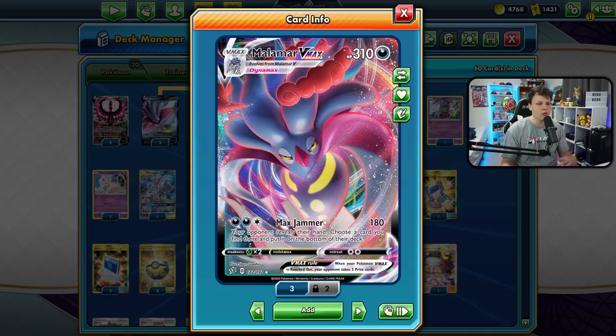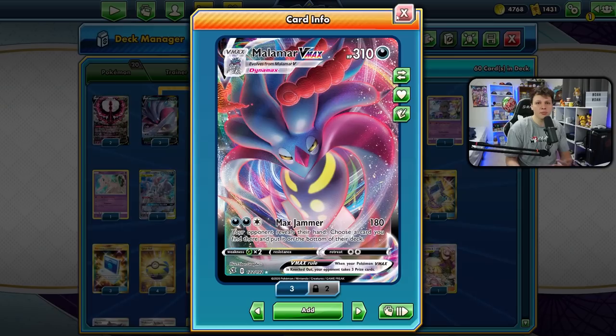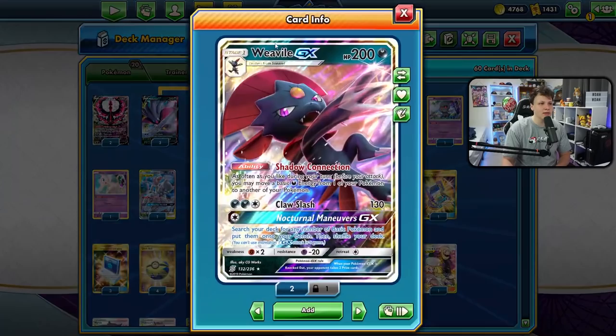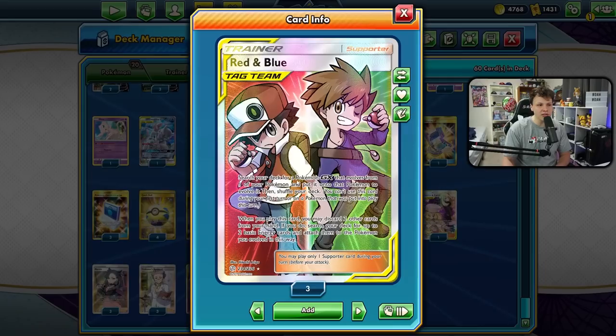This is a Malamar V-MAX deck - that's our main attacker. It's got Max Jammer for 180 damage: your opponent reveals their hand, you pick a card and put it on the bottom of their deck. So we try to slow down our opponent or sometimes completely lock them out of the game with Max Jammer. To support Malamar V-MAX and get to that attack ideally on turn two, we've got the Moltres V and Weavile GX.